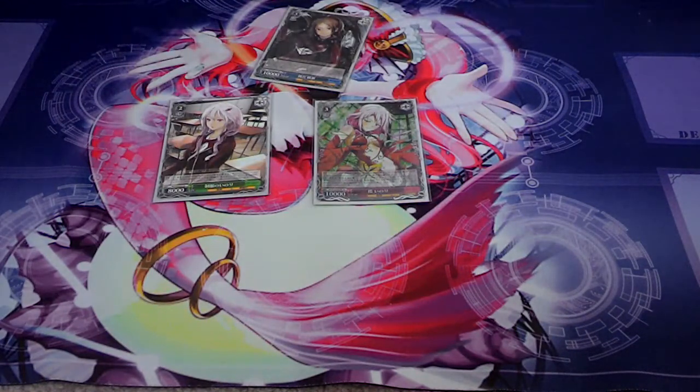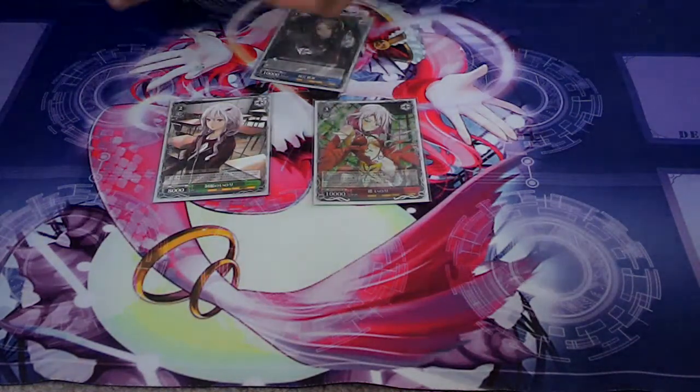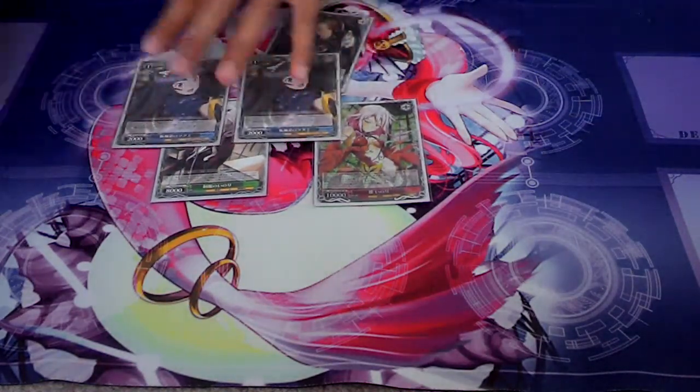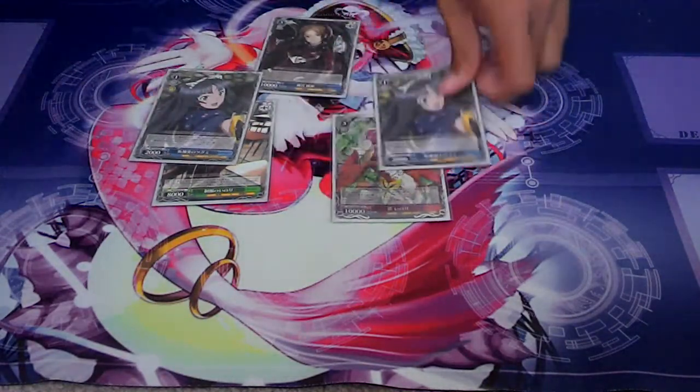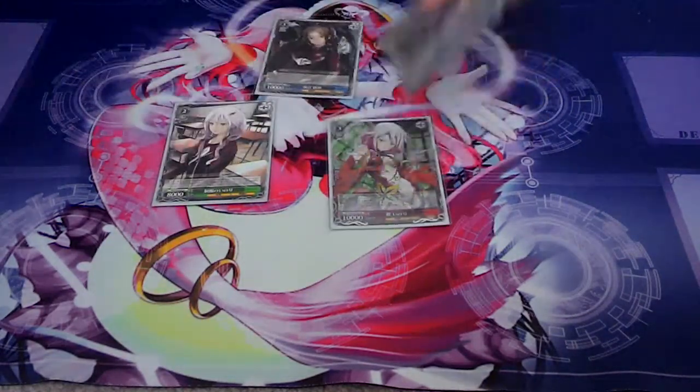Usually the good decks have the 1k blockers. Most decks don't have the good block cards in the color you need unless it's the other color. Blue was the card that had the 1-1-0 block, so I was like, okay, I need blue then, and I started adding blue in.